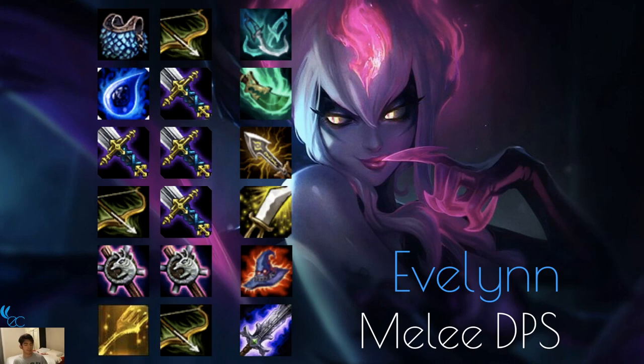Evelynn is a melee DPS Assassin — Assassin-type items. Phantom Dancer, Shojin because you want her ult off faster, Infinity Edge for high critical strike damage. Sword of the Divine — not great, but if it's what you can make, go for it. Rabadon's Deathcap is pretty good because she swipes and hits multiple units, doing a lot of damage with her ult, so you want as much damage as possible. You can make her a Blademaster since Aatrox is a Blademaster and they're both Demons.